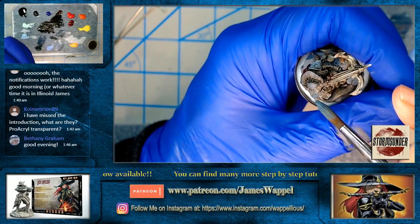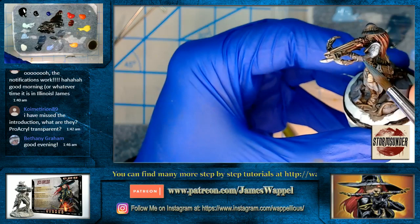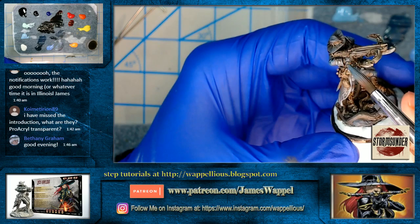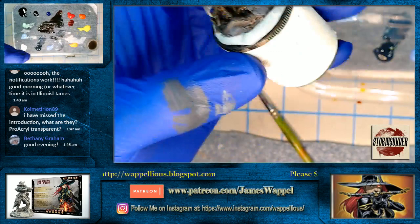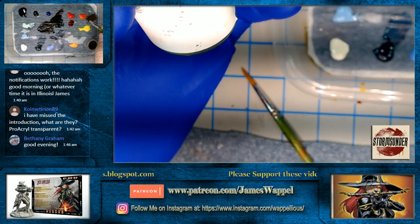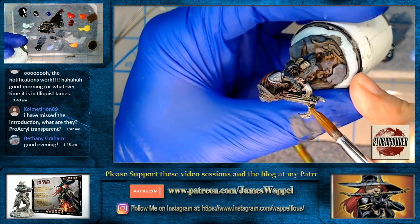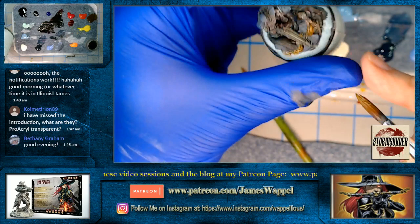I'm going to grab just a spot of that blue in there. Yes, it's black, but we want to have some actual color to this. There's nothing that says I can't glaze black over the top. Looking at her crossbow — it seems like there are some actual wooden elements to it, so we've got transparent orange over here. Just a hint of it there. Wow, there's a lot of elaborate tracery in this.